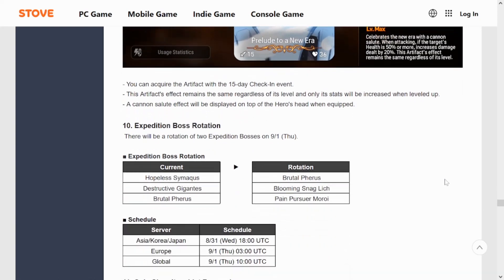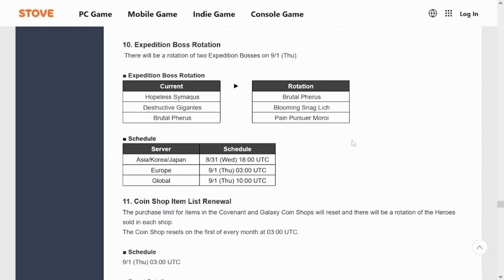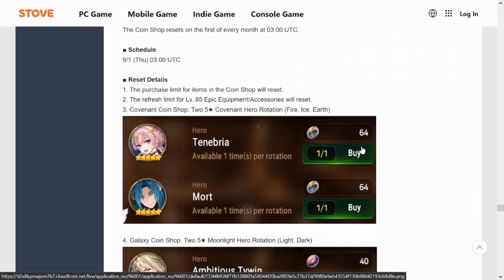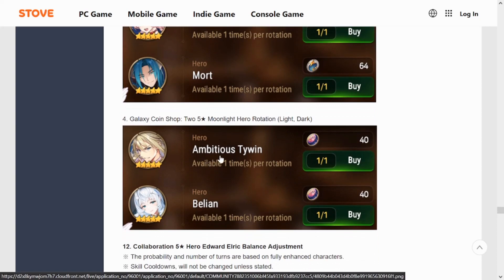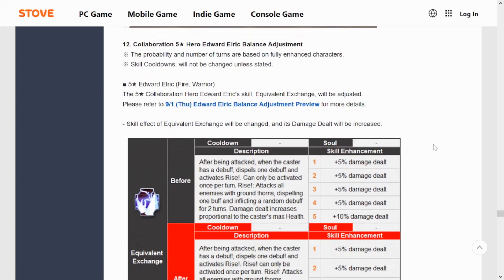For the expedition boss rotation starting September 1st, we're moving to Brutal Ferris, Blooming Snag, Glitch and Pain, Pursuer Moroi. The coin shop is also getting a renewal — for the RGB shop we're getting Tenebria and Mort, and for the ML shop we're getting Ambitious Tywin and Bellion.